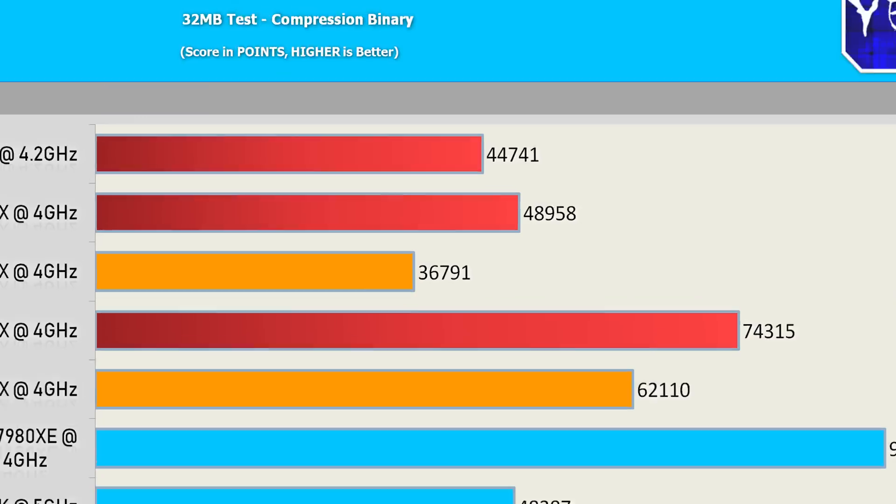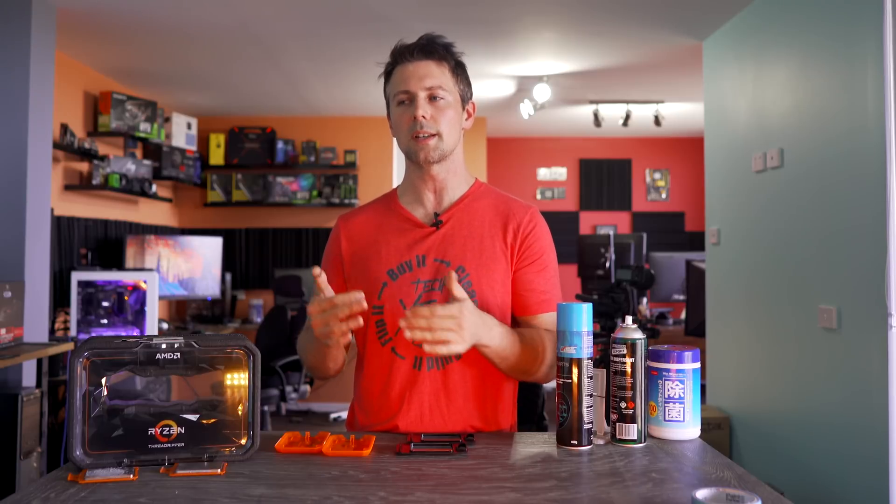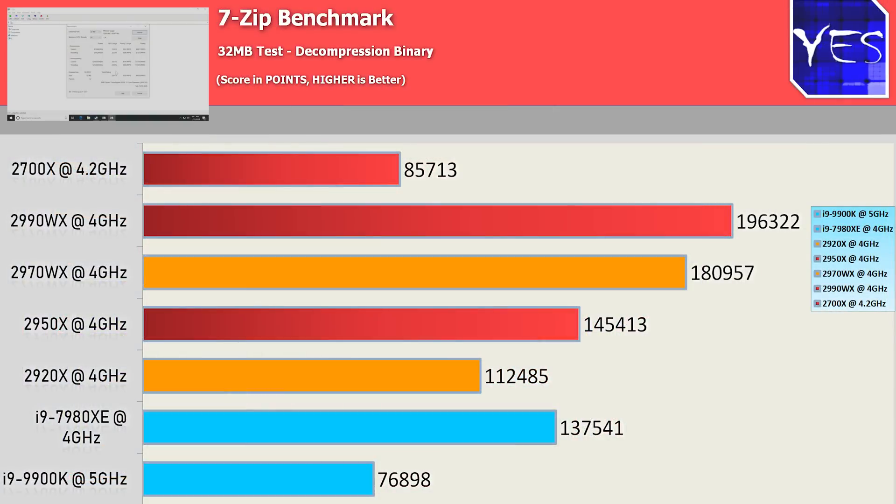Moving to the decompression benchmarks, the 2970WX does very well, where the extra cores and threads on the 2990WX don't do as well relative to the 2970WX. It's good to see the 24-core 48-threaded chip doing very well in this benchmark, as well as the Threadripper and AMD chips in general pulling some really high numbers.